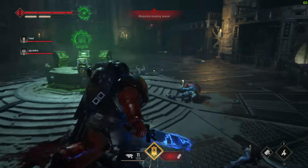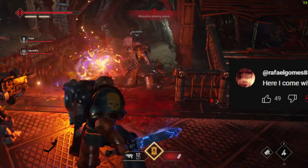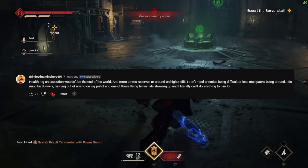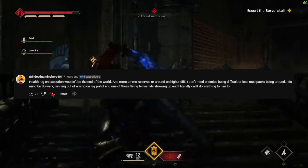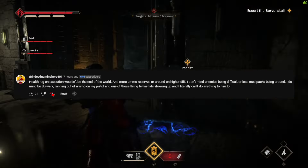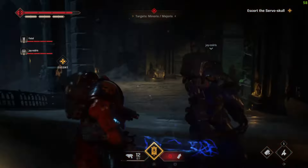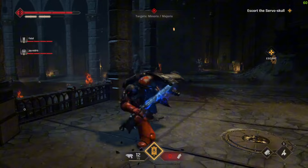Moving into the comments from the last video — this first one made me laugh: 'Here I come with my Smurf marine brothers, for the Emperor!' An absolute legend. The second comment: 'Health regen on execution wouldn't be the end of the world, and more ammo reserves on higher difficulties.' They don't mind enemies being difficult or fewer med packs, but running out of ammo on a pistol as a Bulwark with a flying terminator showing up is a real problem — some Space Marine classes are limited to just a pistol and melee weapon, which isn't cutting it.